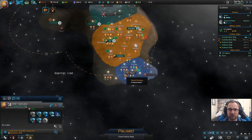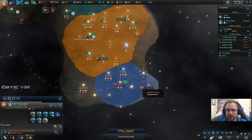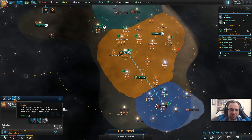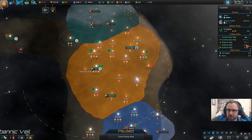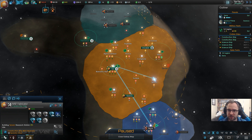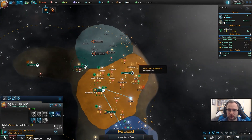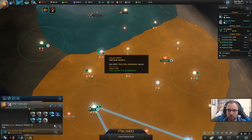We need wormhole access with you. Fine, be that way. Well, I think we're good for now actually — I don't think we need another one. We've got plenty of places to explore. I will actually say build a 4-engineering over there because 4-engineering is so good. I can't really pass that one up.